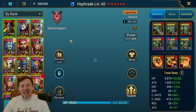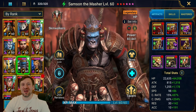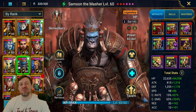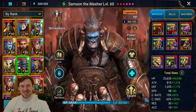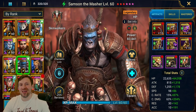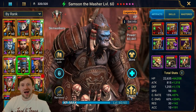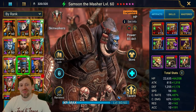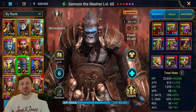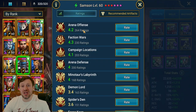Today we are going to be doing a guide on Samson the Masher. I want to give a shout out to Monkey from the Global Elite clan — he's been asking me to do a guide on this champion for the longest time. He loves monkeys, hence why he's called Monkey, even though this guy is an ape or gorilla. When he does pull him, he'll have a guide already set out on how to build him.